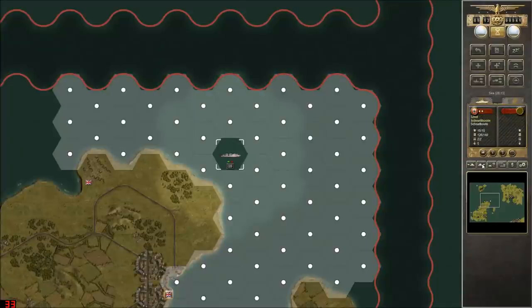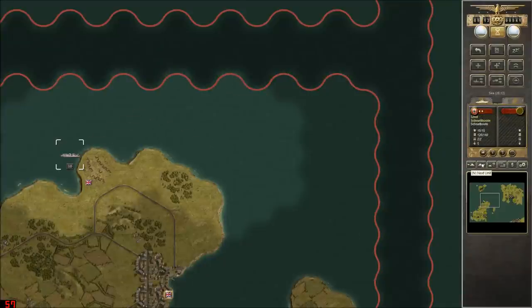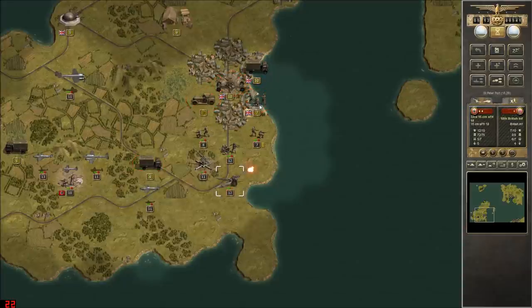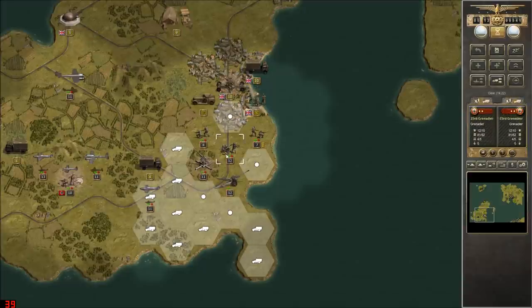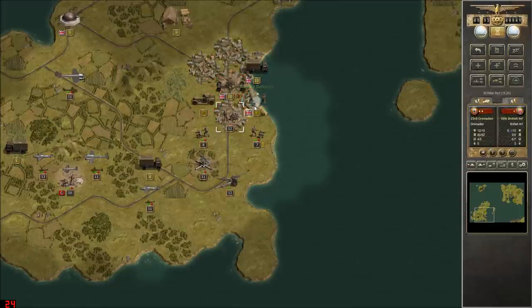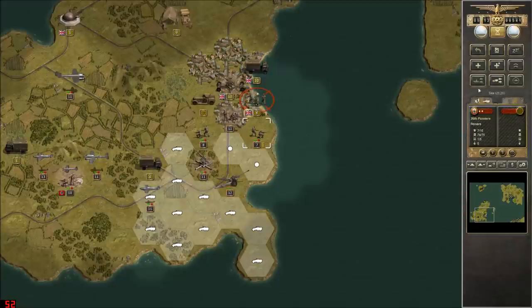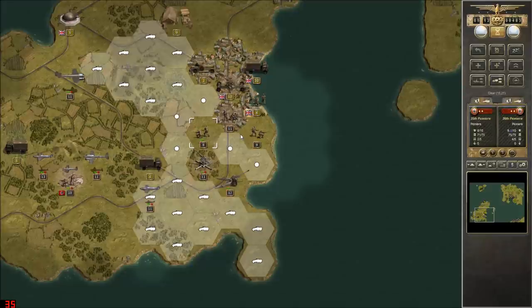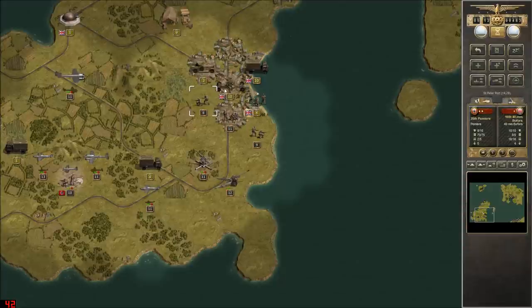All the tanks keep going for their sail around the island. We'll go for the infantry because we will use the 23rd Grenadiers — oh come on, rugged defense! That's just terrible. At least we got those guys retreating.